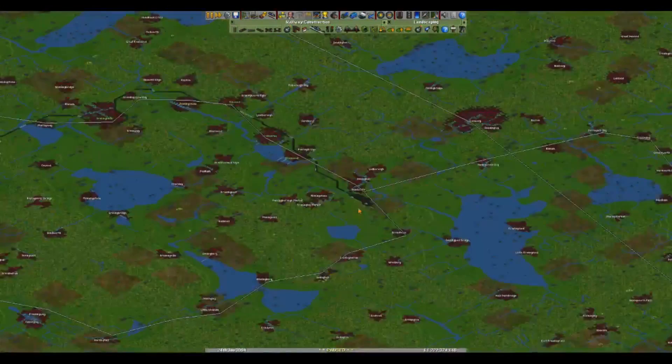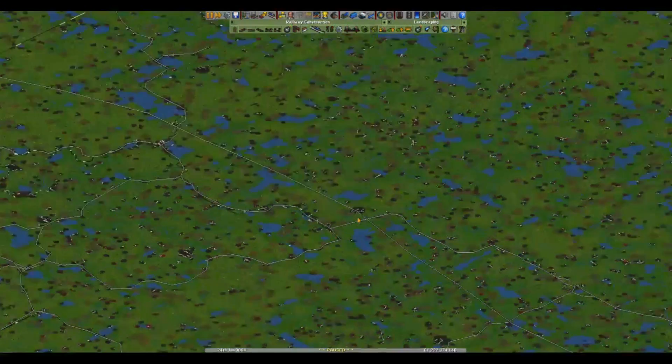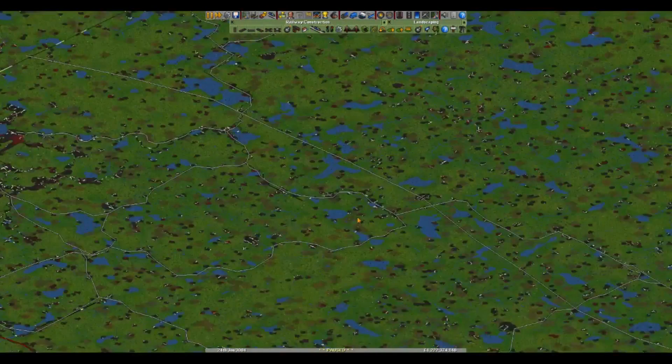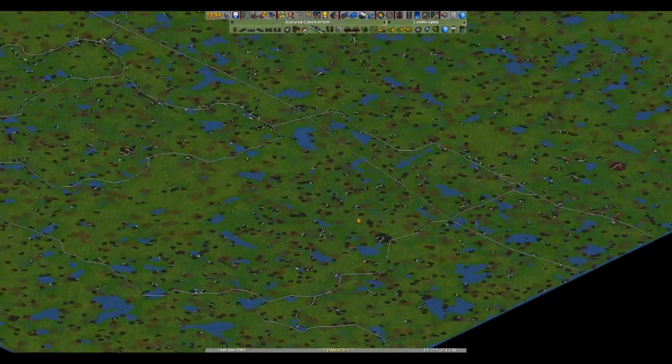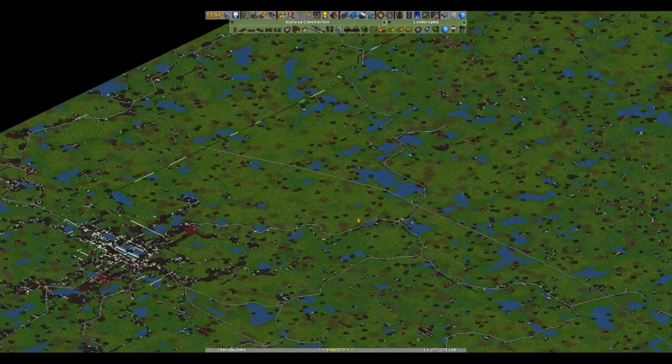And if I do a bit of zooming out, you can see that Denston Carnegie is pretty much smack bang in the middle of the map - it's a bit on the southern side, but east to west it's pretty much smack bang in the middle. Which is perfect.